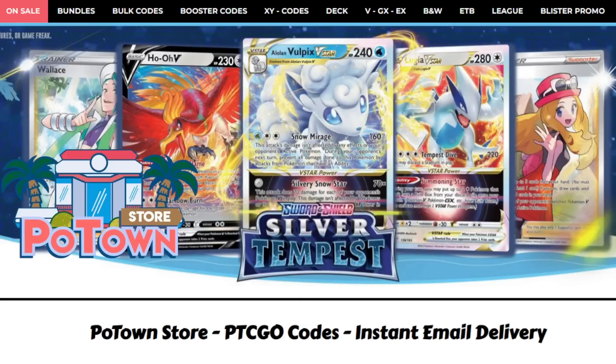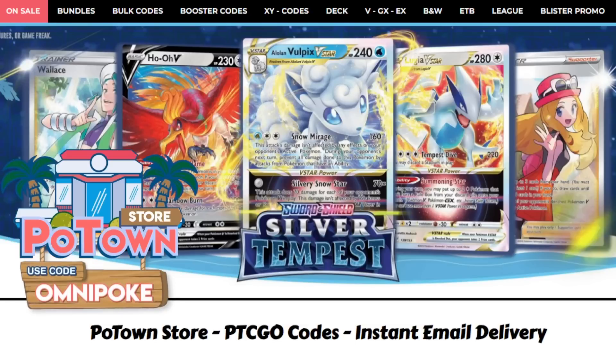Hello everyone, it is Joe here from Omnipoke, the channel that brings you guys everything Pokemon. If you're looking for PTCGO codes, including the stuff from Silver Tempest, make sure you check out the Potown store. You can get a 5% discount on your orders using the code OMNIPOKE.